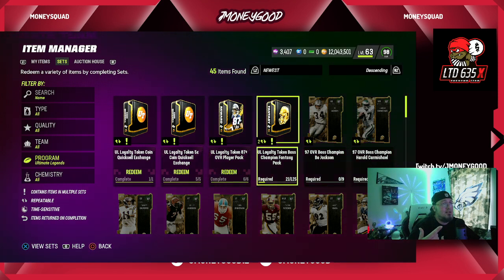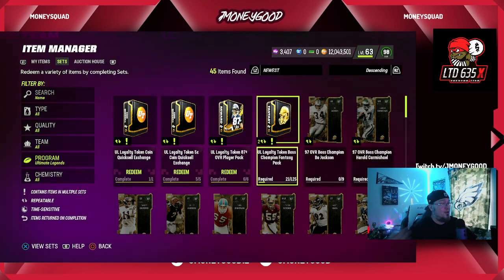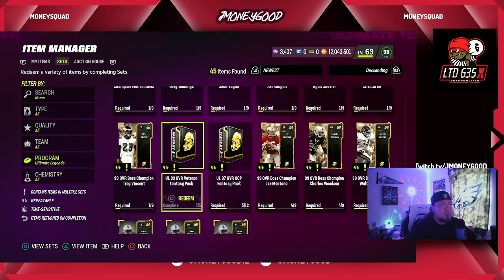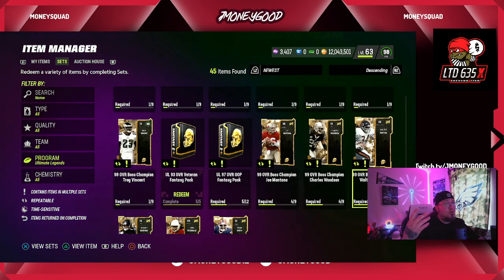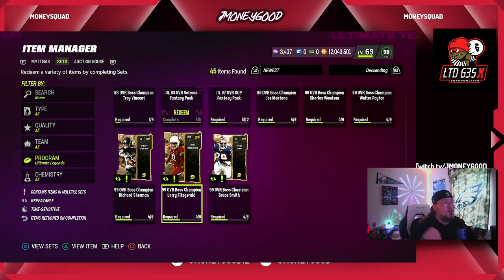The UL Token Boss set can be done up to three times, so you'll have enough solos through the end of Madden to do this three times. A 99 overall is selling for around a million coins right now. You can create Larry Legend, Bruce Smith, or Payne — still going for around a million each. Create one of the four and then sell them off. You have enough to do one right now, and by the end of the year you can build up to three million coins.